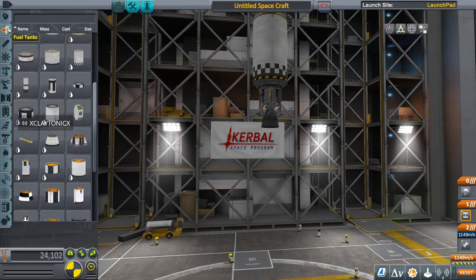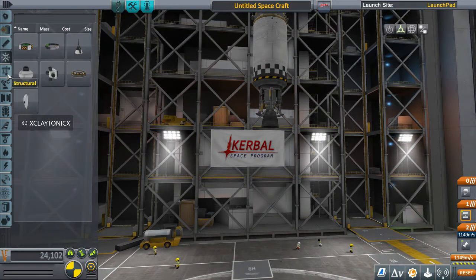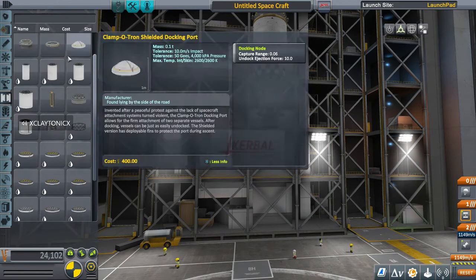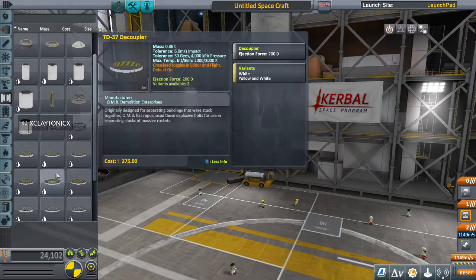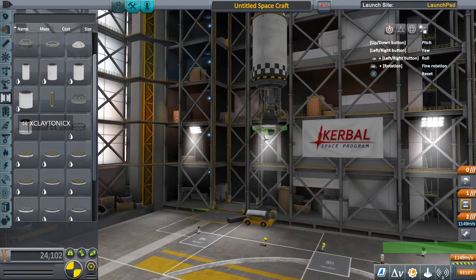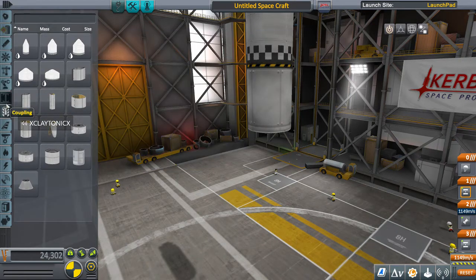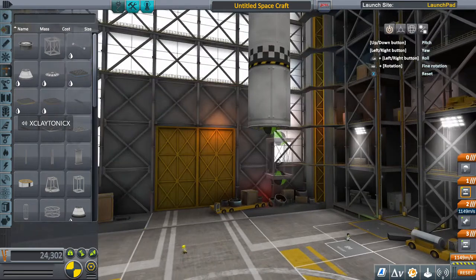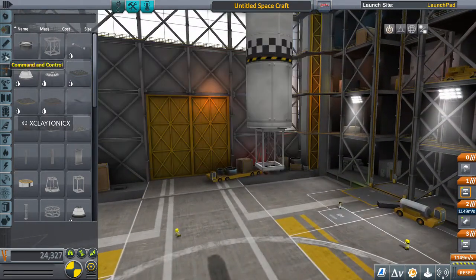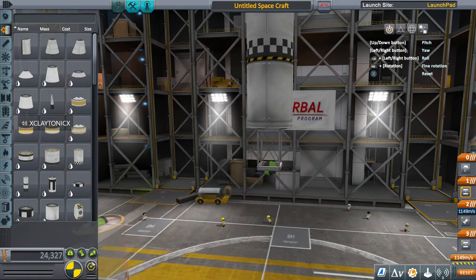I'm going to show you how I would do this. Grab a decoupler — it doesn't really matter what decoupler, big or small. I'll just use the TD-12 because everyone has the TD-12 at the beginning. Then I would add in the girder segment from structural, drop the girder segment there, grab yourself your fuel tanks, and add your small fuel tanks to it. See how it's doing that double — change it to four.